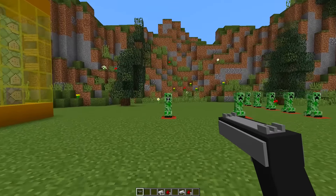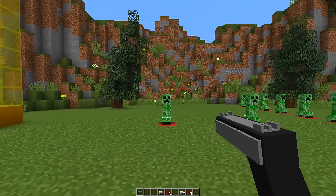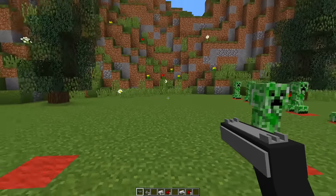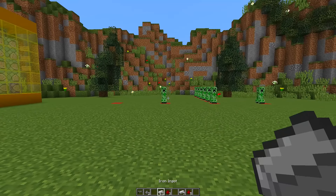That gives you a handgun — look at the model, it looks absolutely cool. I have some creepers set up as targets. If you right-click with the gun you can shoot the creepers, and even the sound effect sounds super cool.